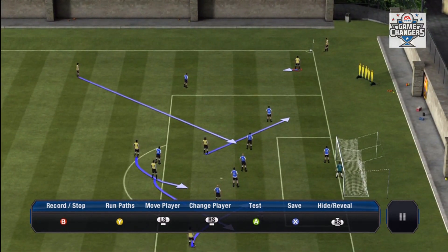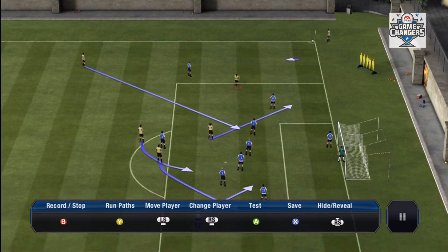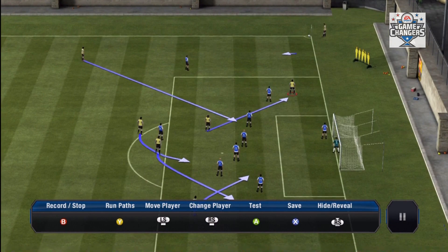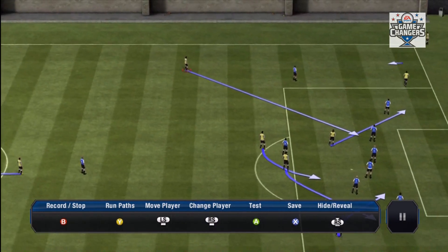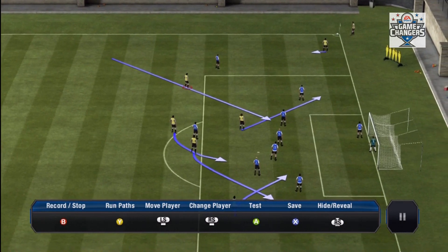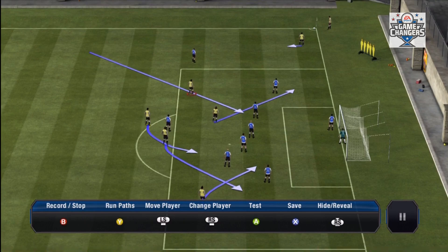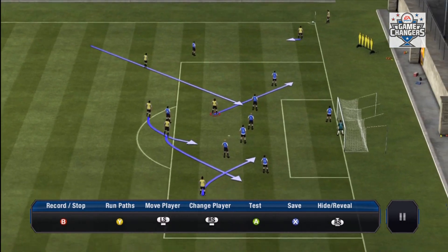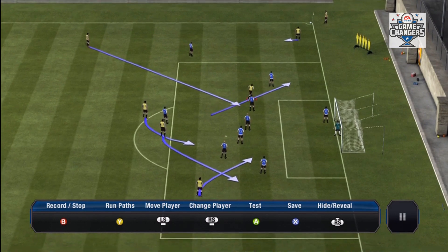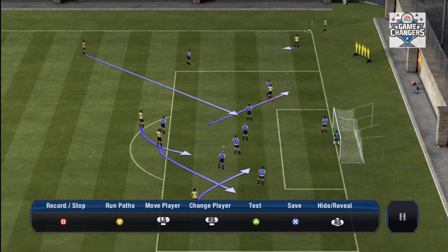The guy right here is going to receive the pass, and then I'm going to run with him either between these two defenders or below this guy, and it's going to draw both of those players. I'm going to pass up to this guy — usually around here he gets the pass, and then it's an open shot almost every time. A lot of the times it's a pretty good scoring chance. This guy right here I just run basically into the corner to draw one or two defenders away, clearing out the middle.